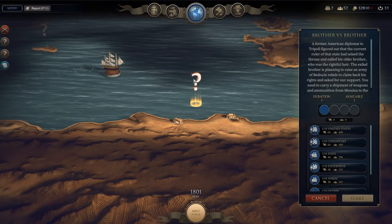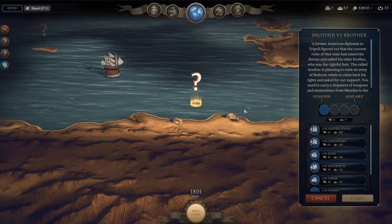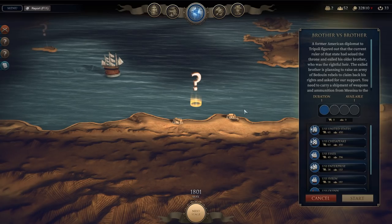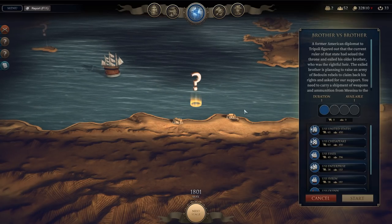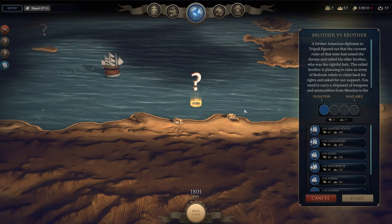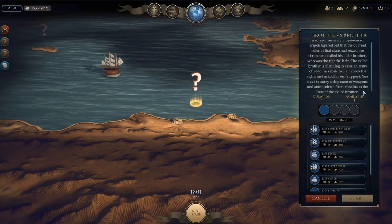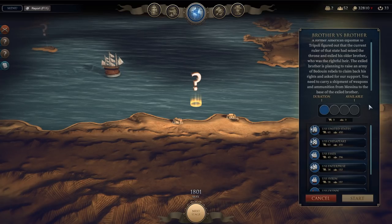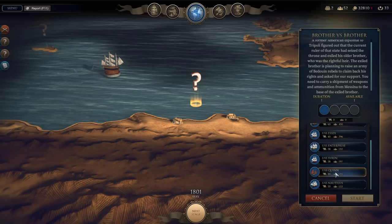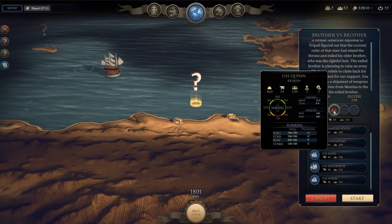Let's see what the side missions are so I can figure out what sort of assets I need to allocate. A former American diplomat to Tripoli figured out that the current ruler of that state had seized the throne and exiled his older brother, who was the rightful heir. The exiled brother is planning to raise an army of Bedouin rebels to claim back his rights and asks for our support. He needs to carry a shipment of weapons and ammunition from Messina to the base of the exiled brother. I need to send a certain amount of ships here. Let's send the Quinn and the Nautilus.